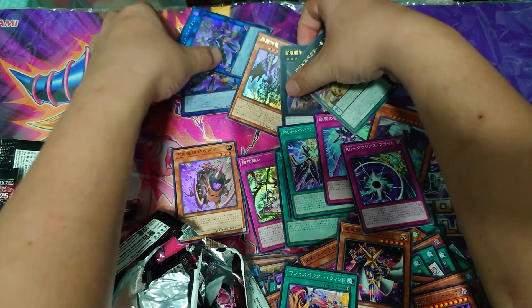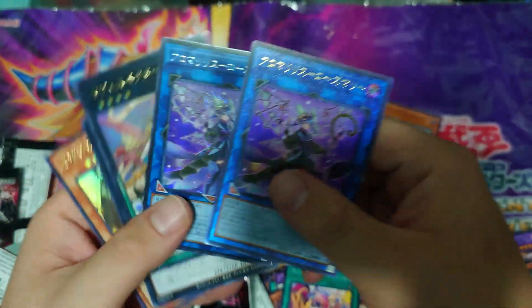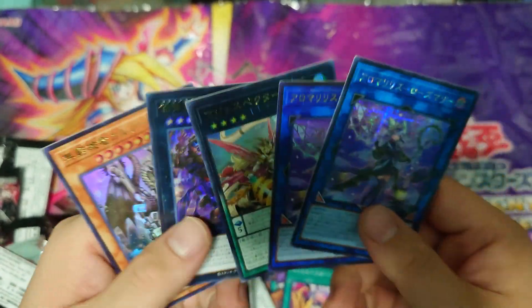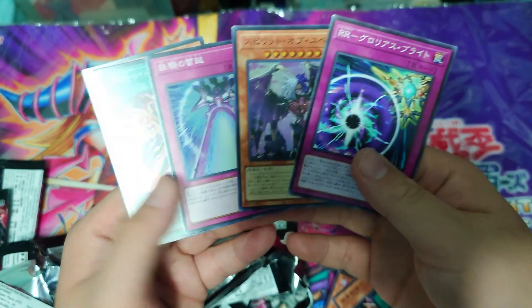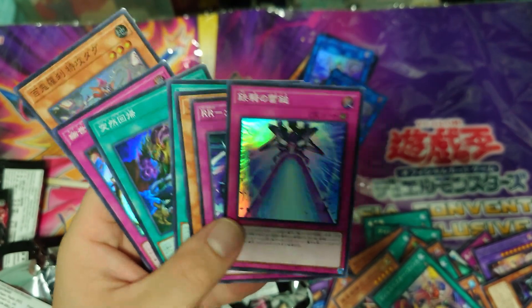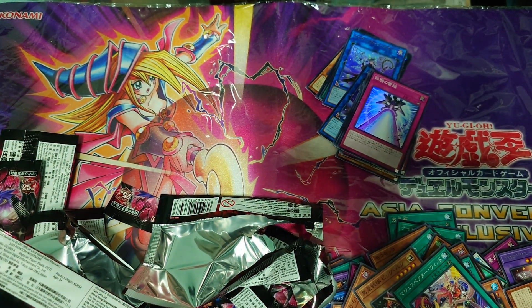That last pack opened properly — and yup, it's a Red Raptor rare. So that is our first box, guys! Not too bad. Our secret isn't really that exciting but the Aroma card is actually pretty strong. For the ultras we have three ultras, one ultimate, our secret. For the supers we have a good number. What I'm quite happy to pull is the counter trap — the so-called Divine Wrath of this set. This card might be a staple so if you get it, I suggest you hold on to it.